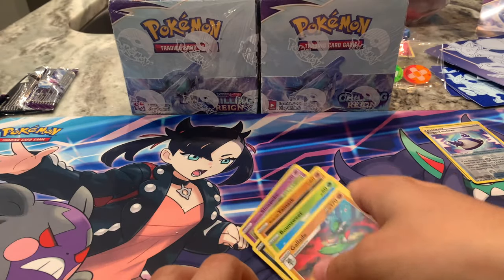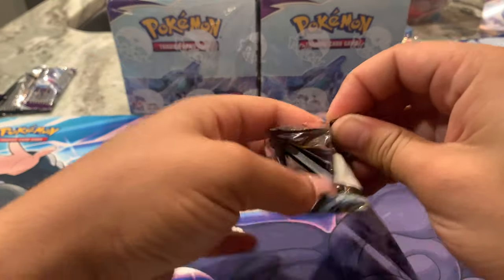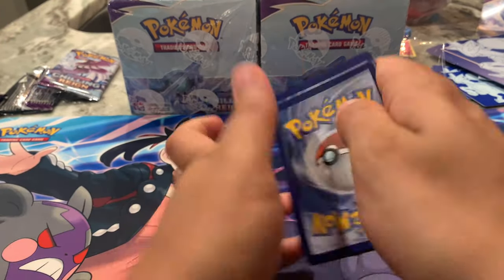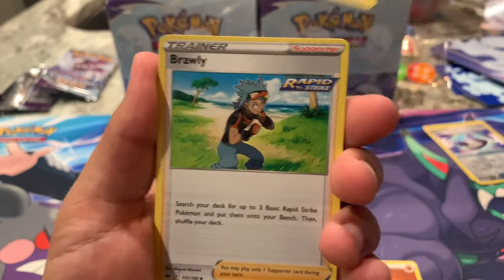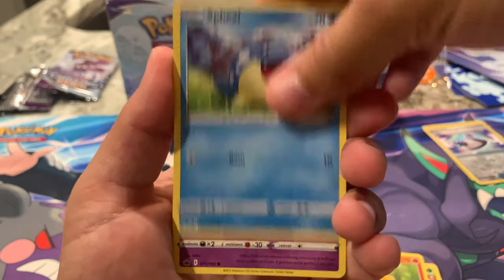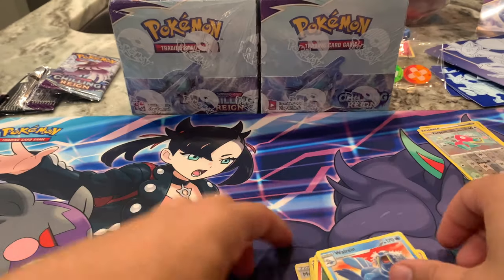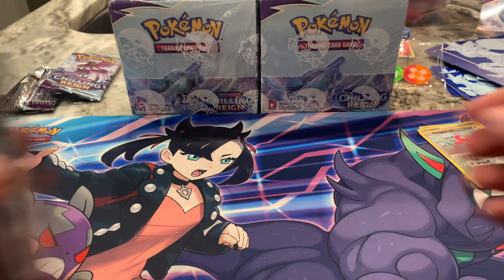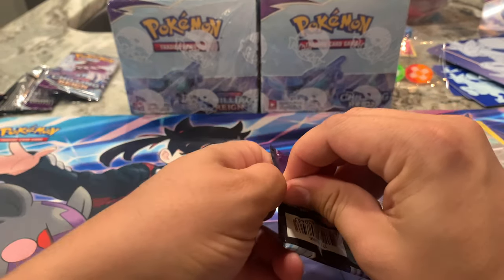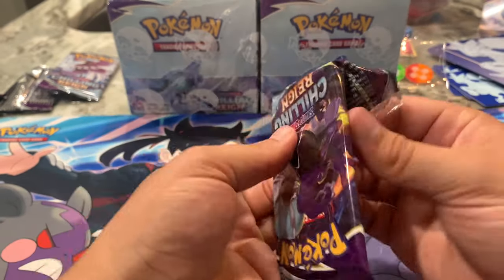Pack three: Fighting Energy, Melanie — can't wait to pull that Full Art — Brawly, Whirlipede, Ralts, Heracross Single Strike, Castform Sunny, Snom, Hatenna, Porygon as the parallel, and a Walrein as the non-holographic rare. At least I'm getting a good chunk of these commons. Can't wait to open the booster boxes — I'm going to have my buddy here on Wednesday, so keep an eye out for that. We're doing a battle: 18 versus 18, see who has the better pulls. Although, it's always me who wins because they're online.